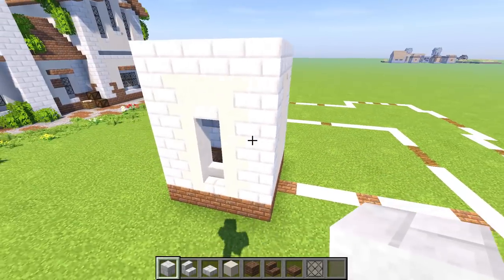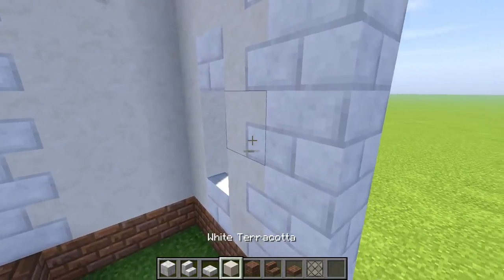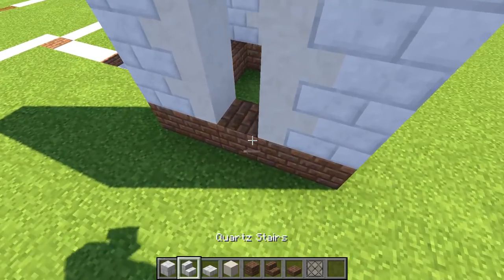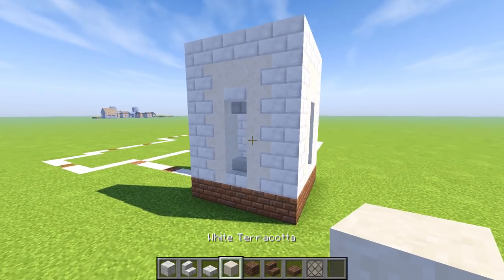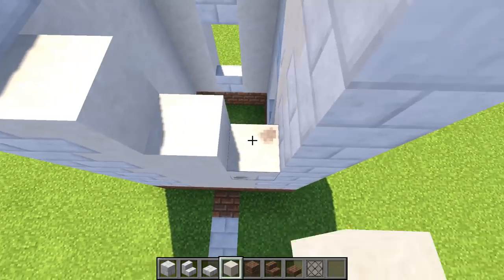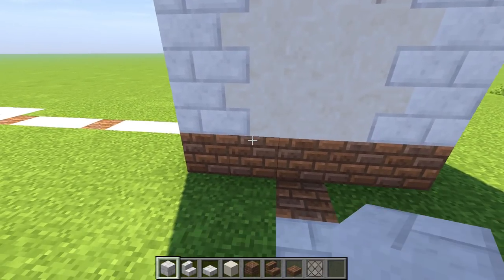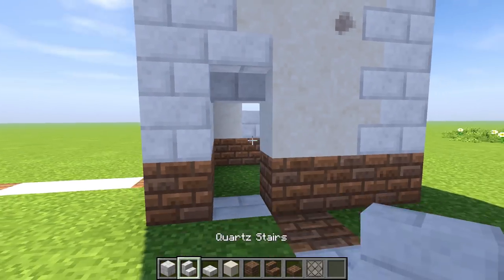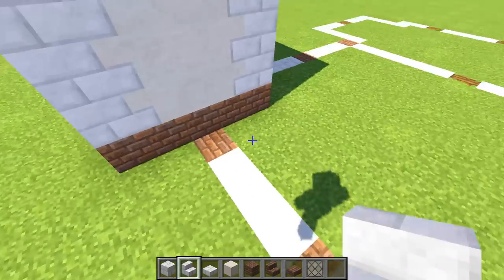Let's go around — grab white again, go up again, and do the same exact pattern: stair, space of two, stair, then cover that up. Now do the same thing here — cover this up all the way to here, cross beam. For the door we're going to do one two three and put a little door right in there to get into that tower. Perfect.